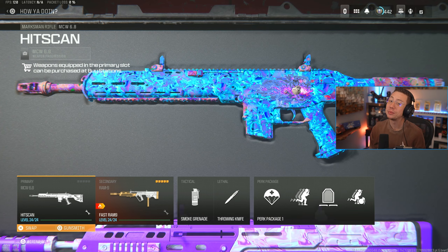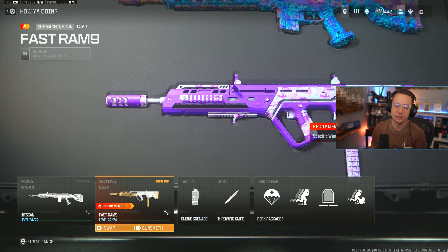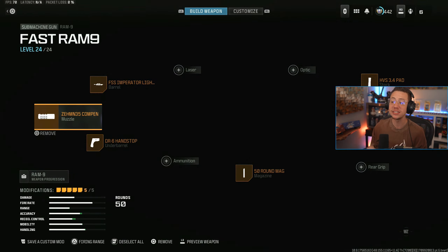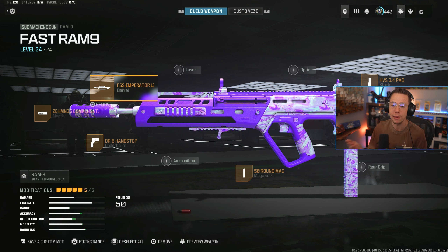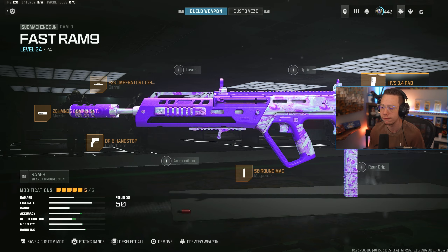It's always really appreciated. So the MCW is kind of crazy. Real quick, as far as the remainder of the setup goes — if you're interested: smokes, knives, my standard perk package: Mountaineer, double time, tempered, and flux. Basic Ram 9 setup that we've been featuring for a while now — Zem 35 compensator, Imperator light barrel, DR6 hand stop, the 50 round mag, and the 3.4 pad stock.